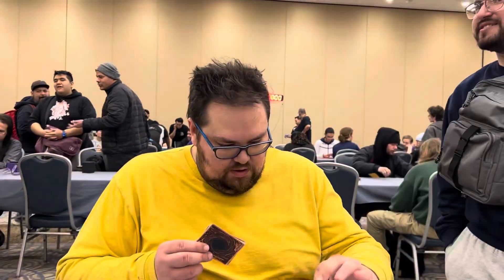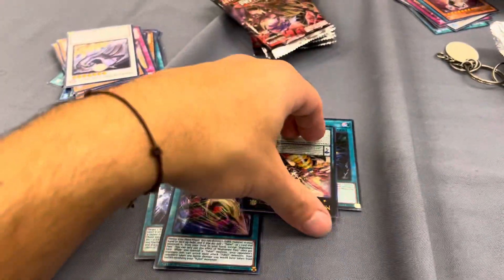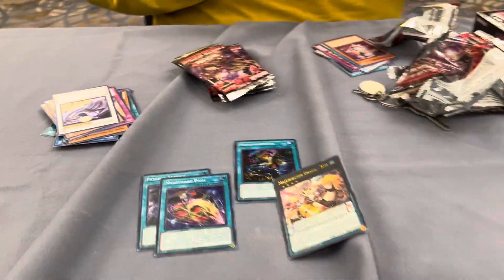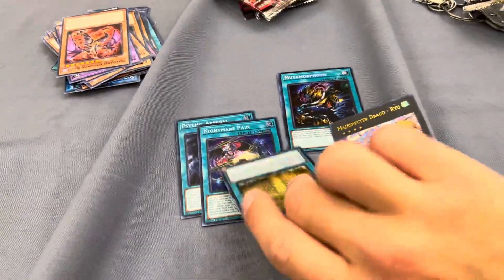Are you buying boxes? Yeah. $85. Magispector Drago Ryu. Wow, you got an Ultra. This is so cool. Walls of the Imperial Tomb. Nice.